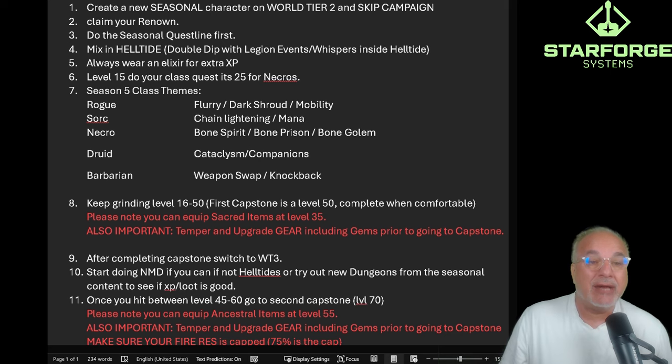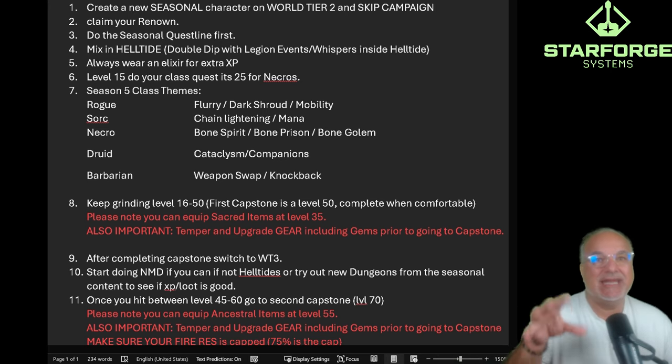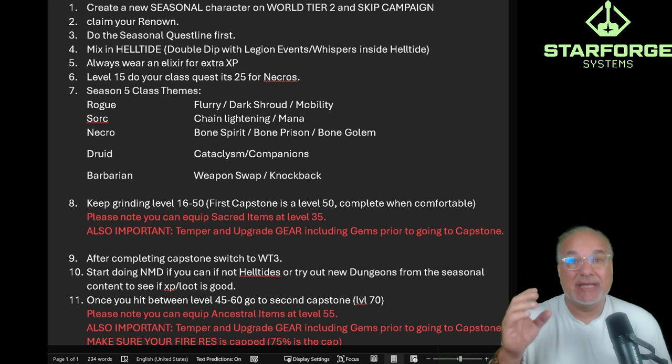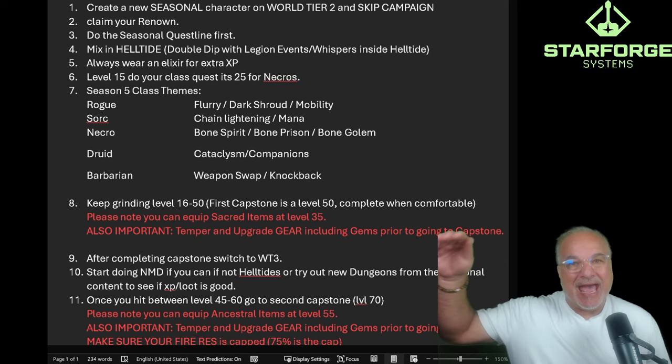Once you claim your renown, start the seasonal quest line. You're probably going to enjoy it. As you're doing that, mix in helltides — always execute your time efficiently. Double-dip with legion events and whispers that are inside the helltide. Get those whisper caches completed and do any legion event in or around the helltide. And always, always have an XP elixir active. As many elixirs as you can afford — put them on for that extra XP gain. All these incremental XP buffs add up over time.